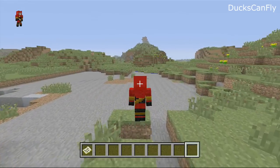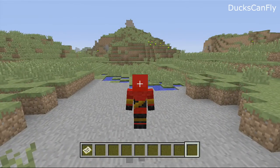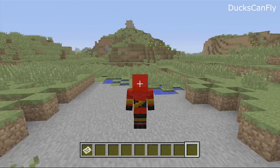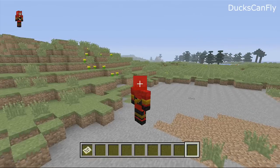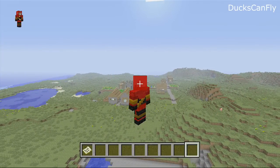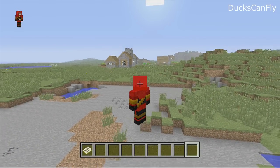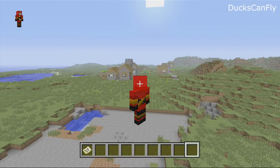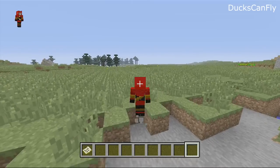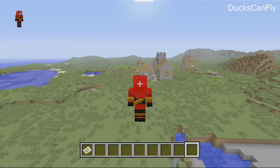To fly, you have to double tap A, and sometimes he won't do it every time — sometimes he'll just jump. But you double tap A, you hold A to fly up, and you press the right joystick in to fly down. You hold A to go up and press the right joystick in to go down. I think that's very annoying to have to press the right joystick, but it works.